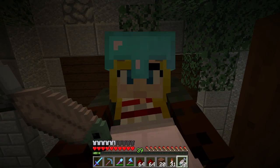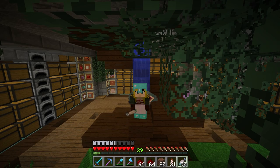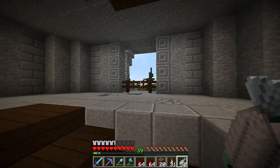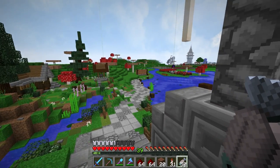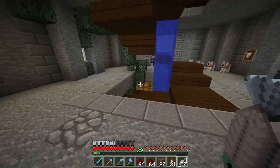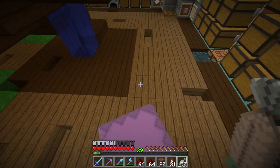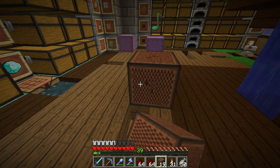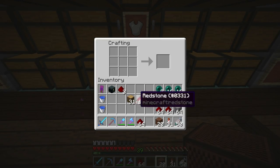Hello everybody and welcome back to a brand new episode of Hermitcraft Season 5 with me, FalseSymmetry. Today we have a cool episode. There's a bit of a clue in my hotbar right now as to what we are doing. It's going to be somewhere out here. You guys will probably know by the title of the video what we're building, and also by looking at my hotbar. This is a big clue. I am excited today. It is going to be a fun one.